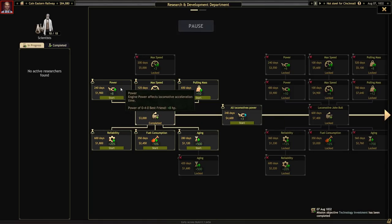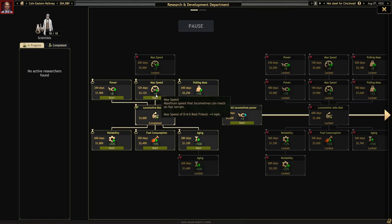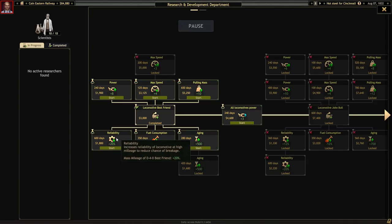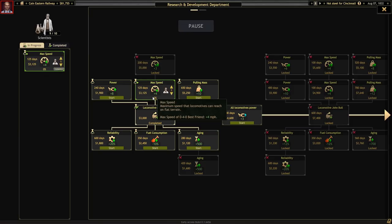We have a few things we can work on upgrading: power and max speed, pulling mass. Locomotive best friend we already have - this one's completed. We can branch off to max speed and crank that up - it's going to take 125 days. 650 days to improve our pulling mass, which would be good for hauling steel. Fuel consumption we can make better. Locomotive conditions worsen with time - higher lifetime means longer service and fewer breakages. That's probably a good thing. Reliability: increase reliability at high mileage to reduce chance of breakage. Let's maybe work on increasing max speed so we can get our trains moving more quickly.